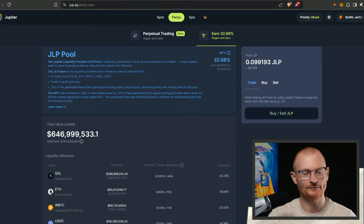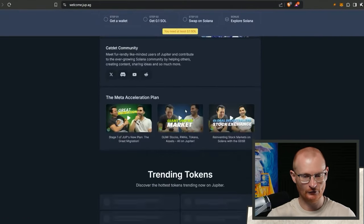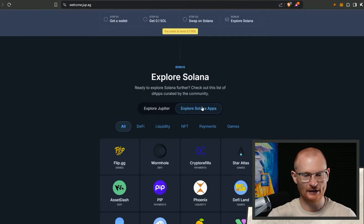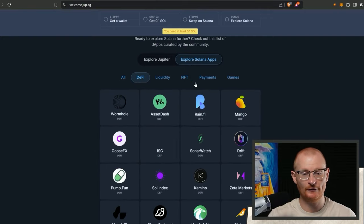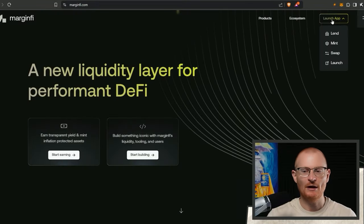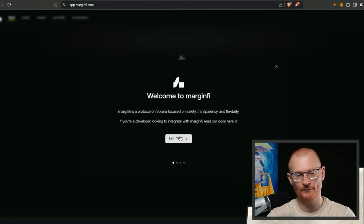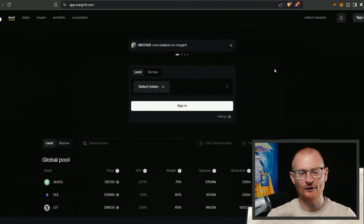What we could potentially try is Marginfi. If you don't know the correct links for things, just go back to dupe.ag, click on the cat, welcome to Solana, get started, scroll down, explore the Solana apps, and just find whatever it is you're looking for - is it DeFi? Yes, Marginfi. Marginfi went through a whole lot of FUD a few months ago and they've delayed their token.